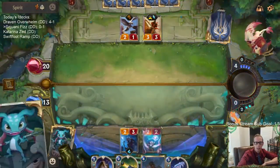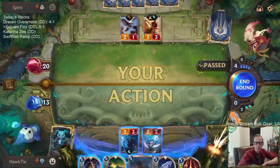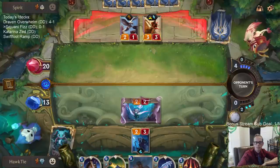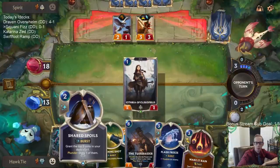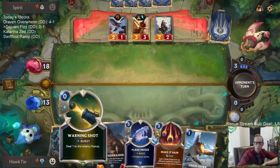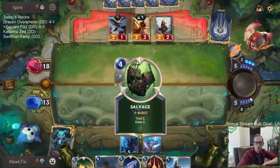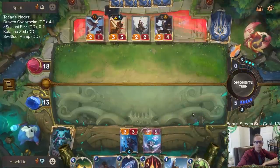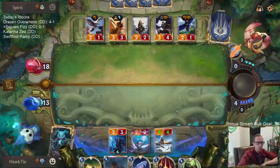We got Make It Rain. They could have Sharp Sight and block. One mana 4/4 is a good tempo play hopefully. No scout? Nope, that's a scout. And it's just leveled-up Misfortune — GGs.